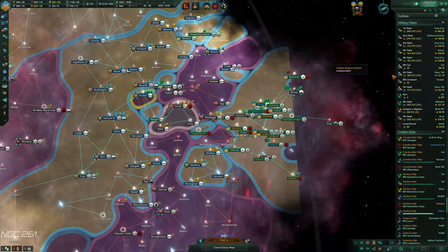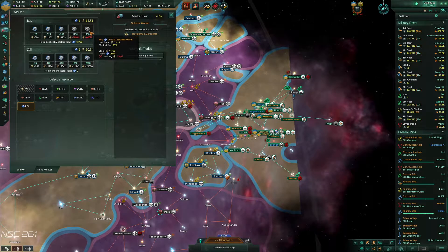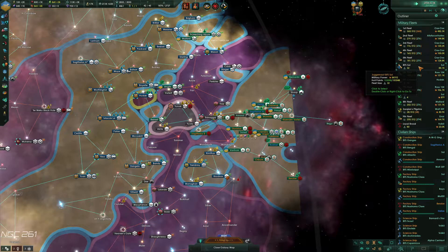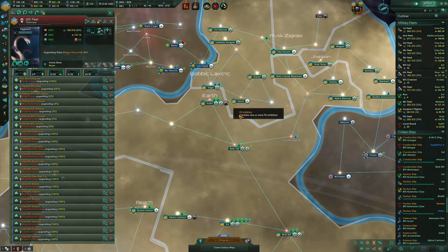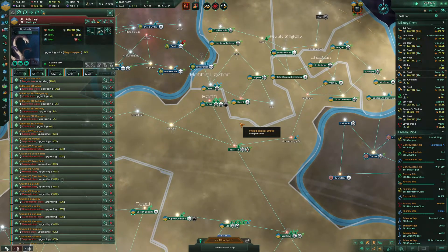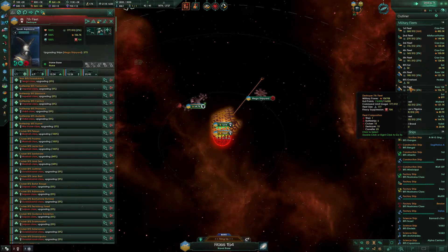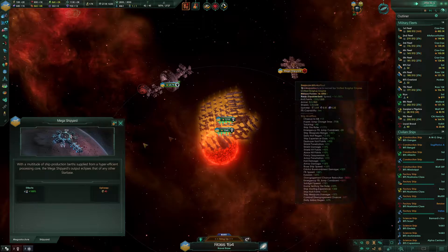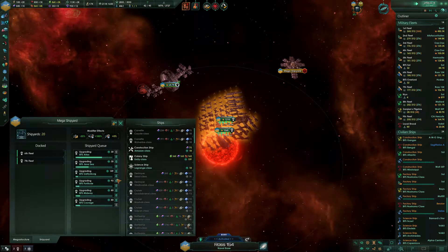We're still not building up the sentient metal yet. We should be able to buy in another batch. Sixth Fleet is at 55%, seventh fleet is at 38%. The Mega Shipyard is upgrading a bunch.